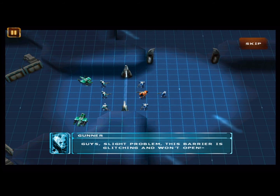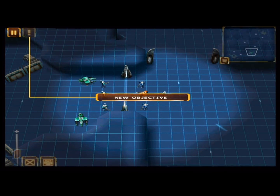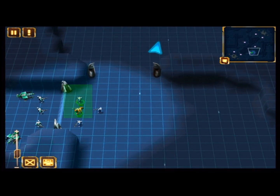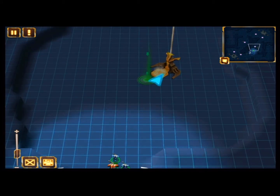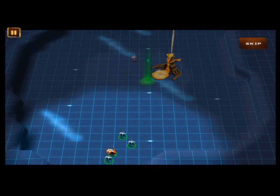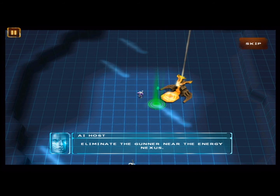Slight problem — this barrier is glitching and won't open. You can try to capture the energy nexus to the north while we sort this out. On my way. Time to scatter the roaches. Enemy ahead. You can tap an enemy to attack it with the selected units. Eliminate the gunner near the energy nexus.